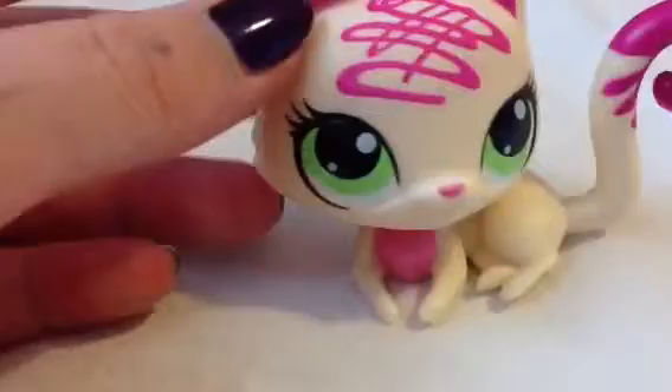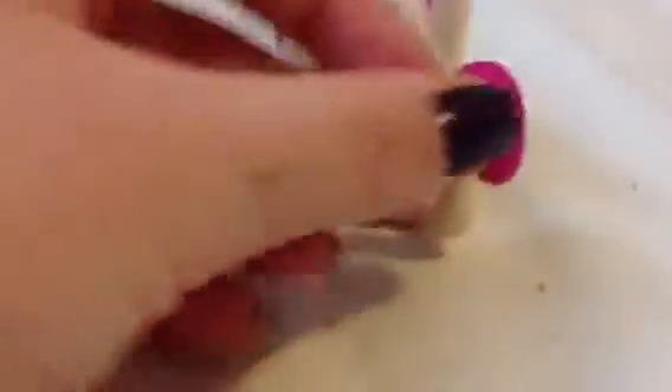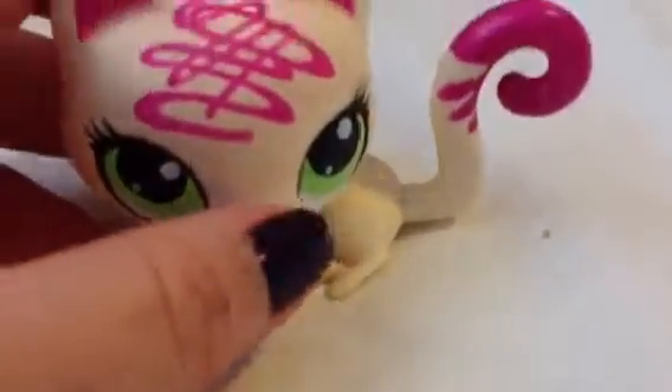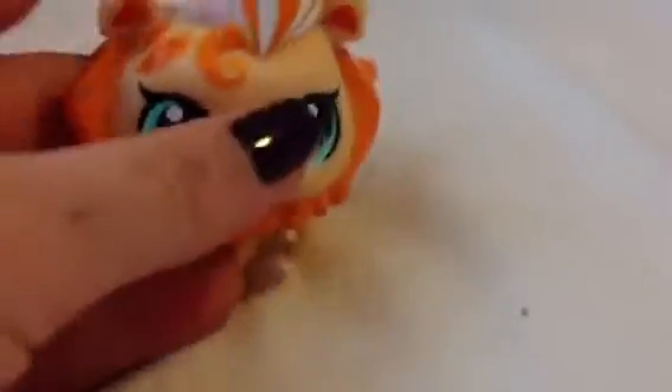I'm just going to talk you through this. So this is the first cat. Her name is Ally. This is the first LPS actually. She's probably one of my favourite ones in this app. She has green eyes and she's like a vanilla scoop with strawberry sauce. She's got some strawberry sauce on her tail, on her tummy, and maybe some on her eye and her nose and some on her head and some on her ears.